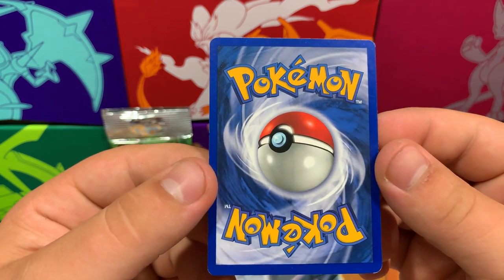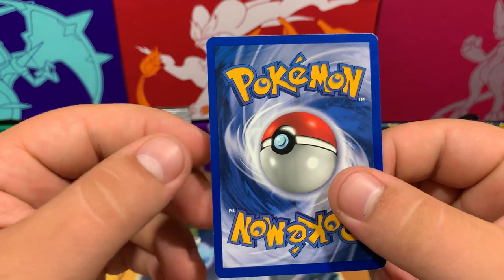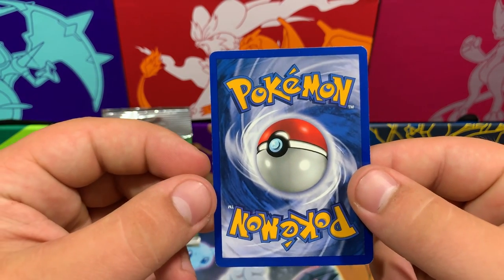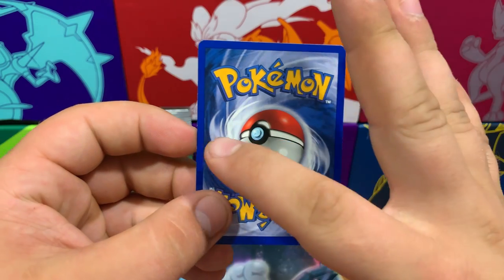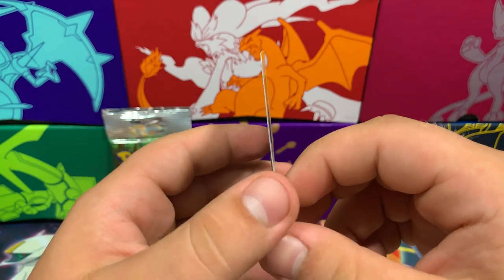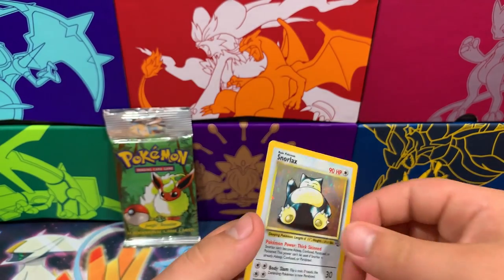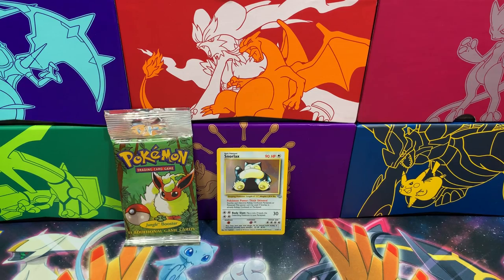That is very nice looking. I don't see any — very minimal fading. Wow, that is awesome. A slight miscut — you can see how the right side is slightly thicker, and then the top. Oh my gosh, hollow? Oh my gosh, we pulled a hollow. That is beautiful. Alright Ben, I don't think you're going to be able to top me, but I'm going to put that right in the middle. That is an incredible pull.